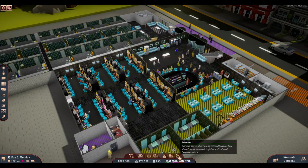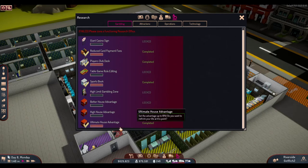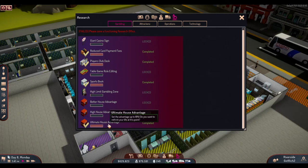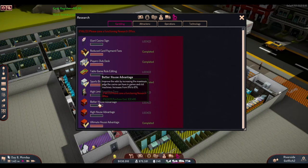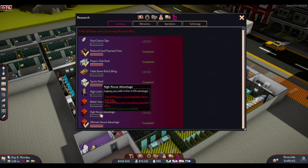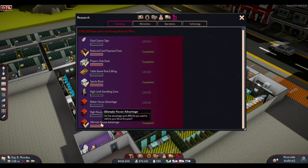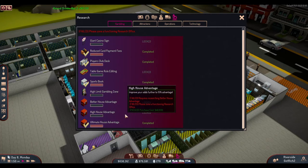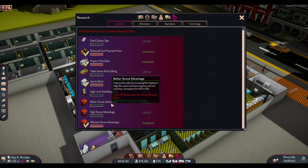The next update is regarding research — the screen has changed. I'm lucky because I already completed the house advantage research, which was called the big advantage research. Now you have to do more research in stages: the first gives you a maximum house advantage of 12%, the next brings it to 15%, and I'm already at 18%. This makes the game more challenging and more interesting with a proper research progression.